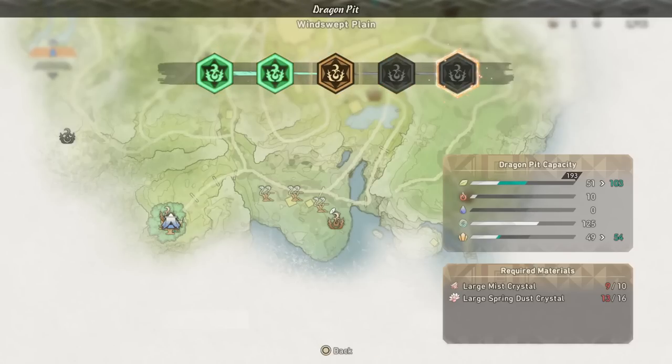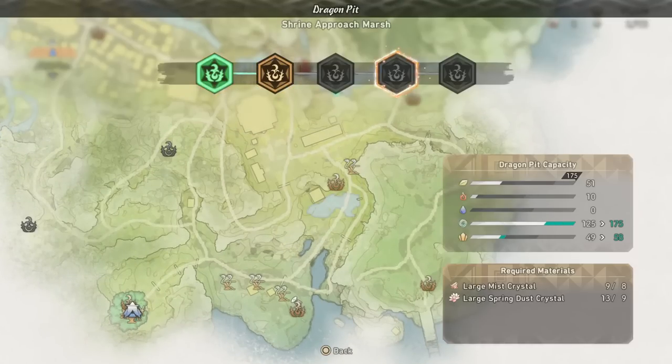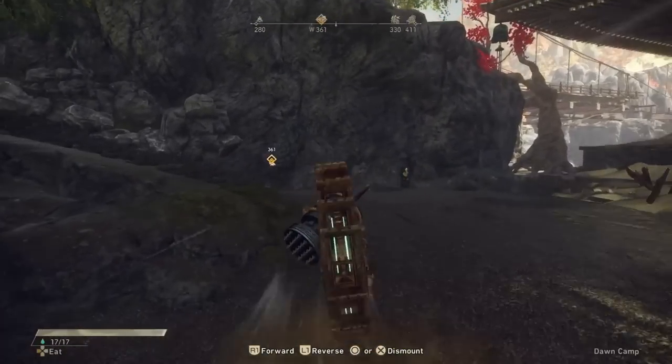With that out of the way, let's talk about the Dragon Karakuri in general. I've split them up into six categories to make it a little bit easier to understand what is available and what general functions they have. Some fit into multiple categories, but I've considered their main uses here.